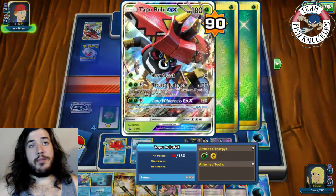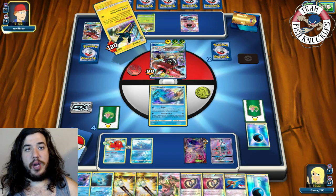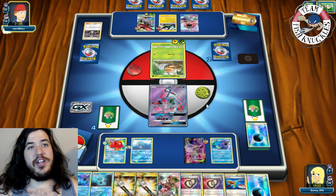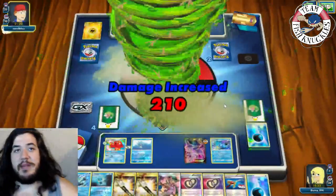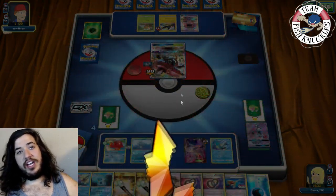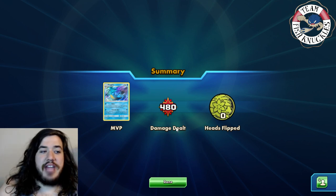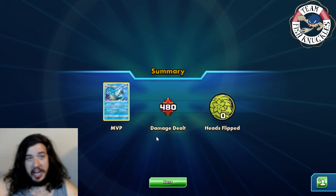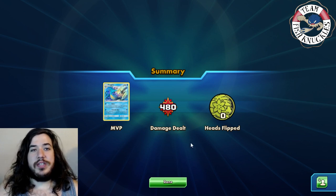We take two prize cards and find a Puzzle of Time and a Mallow. Opponent uses Strong Charge, puts energies on Grubbin, then top-decks a Guzma and promotes the Bulu. With a Choice Band, opponent takes the knockout. We were close — our plan was to double-puzzle for N and Rare Candy, take a double knockout, and put him to a low hand size. Unfortunately the Bulu kept energies without discarding and hit us for weakness, but we almost managed to take the game.